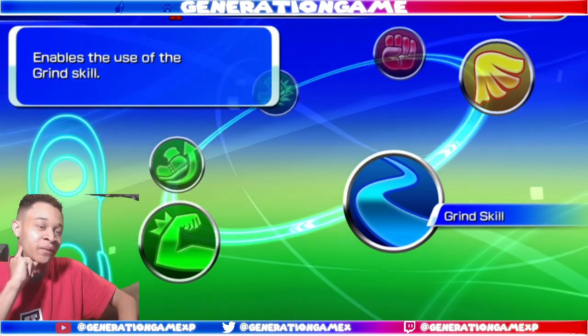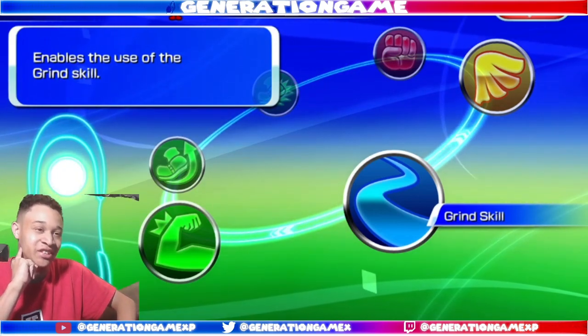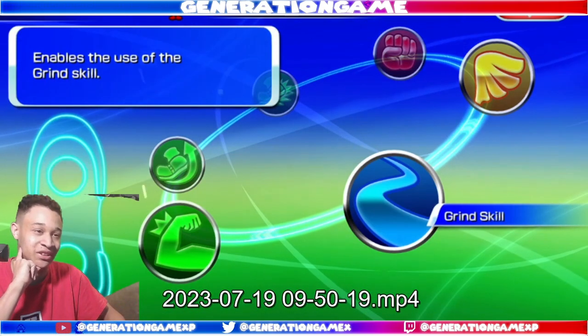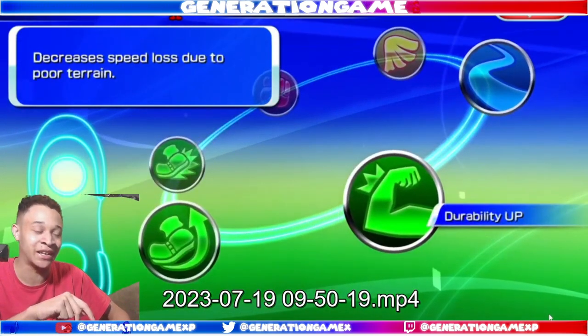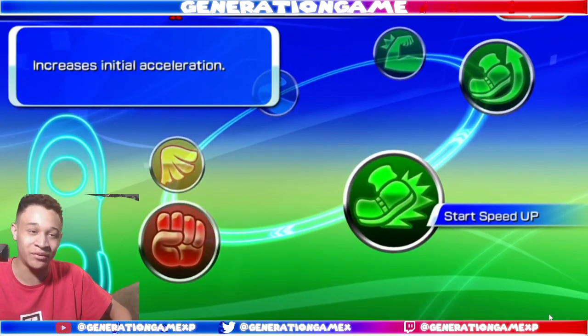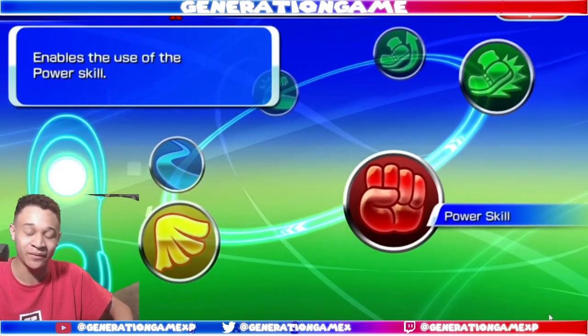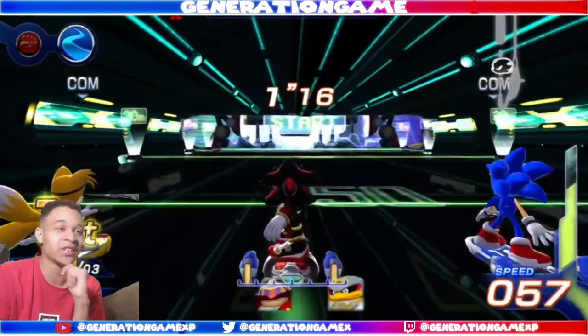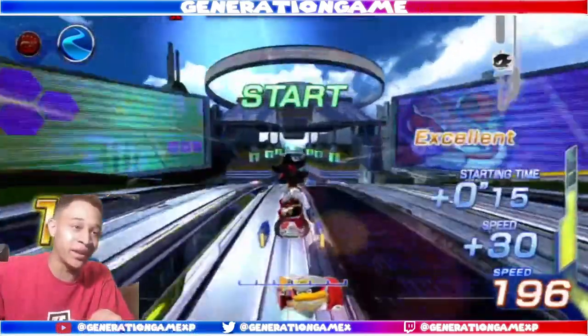The only exceptions are Vector and Eggman because they use bikes instead of extreme gear. Because of that, they utilize the power skill while also having one more slot available to use while they're racing.